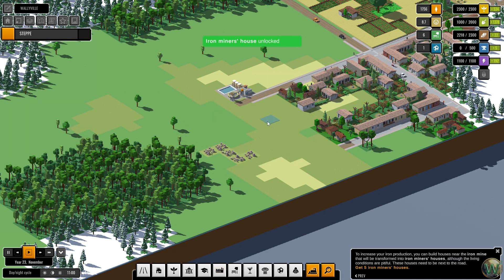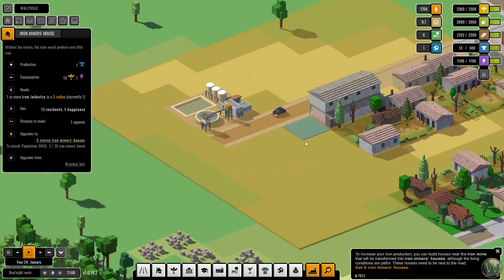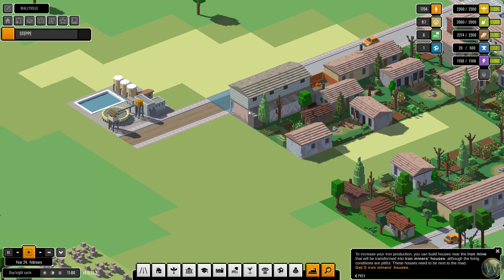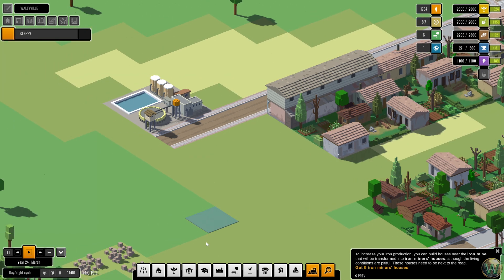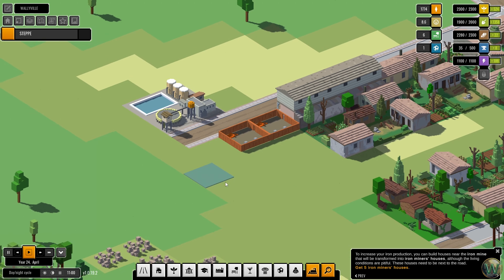To increase your iron production you can build houses near the iron mine — they will be transformed into iron miners' houses, although the living conditions are pitiful. These houses need to be next to the road. We already have some right here — there'll only be the block adjacent to the roads; the ones right behind are still village houses. Let's put down two more house plots here just so we can get five iron miner houses. Tutorial done — there they go.